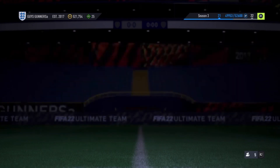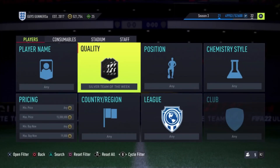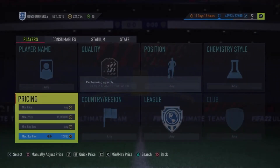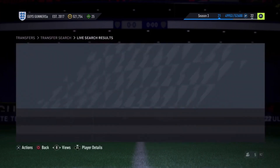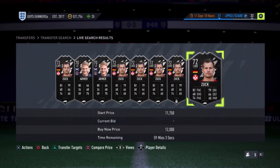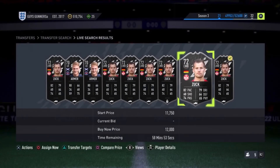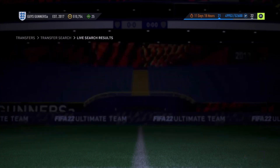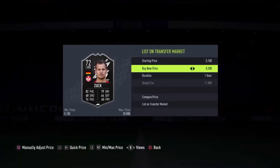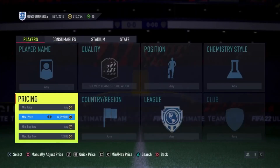All the trading methods so far have been with gold rare cards. For something a little different and less competitive, try silver Team of the Weeks. This method is really underrated and not many people focus on it, mainly because the cards are silver. They're around 12k on the market. What you want to do is find the lowest buy-now — currently 12k — and just repeatedly hit compare price, back out to refresh the market. New cards pop up: one appeared for 11k, so I insta-bought it because there are plenty listed at 12k, meaning I can sell it within the hour for a 400 coin profit.